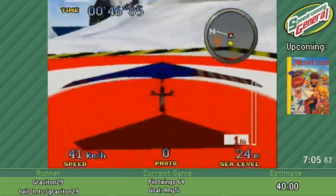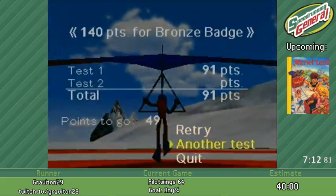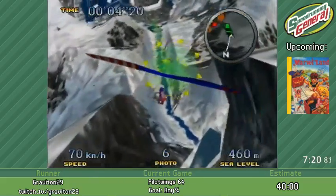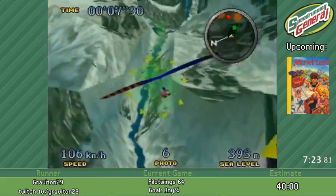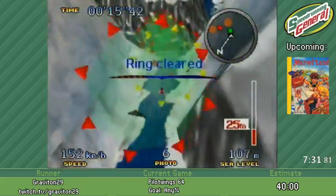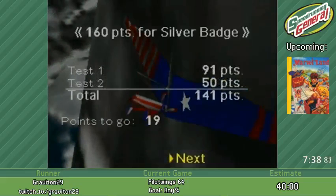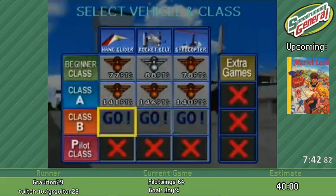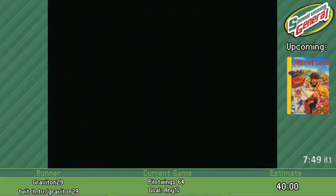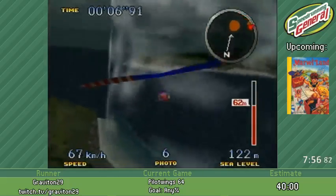Nice and easy here. I want to get 90 points or more. 91. Good. That allows me to do an awesome strat here on this stage. Normally you'd get these rings and land, but I'm too cool for school — and I have a death wish. So you'll see what happens. Nice — stick to the wall like a fly on flypaper. Got my points. That strat where you stick to the wall actually saves about 5 seconds, because you don't bounce off and fly around like a maniac.